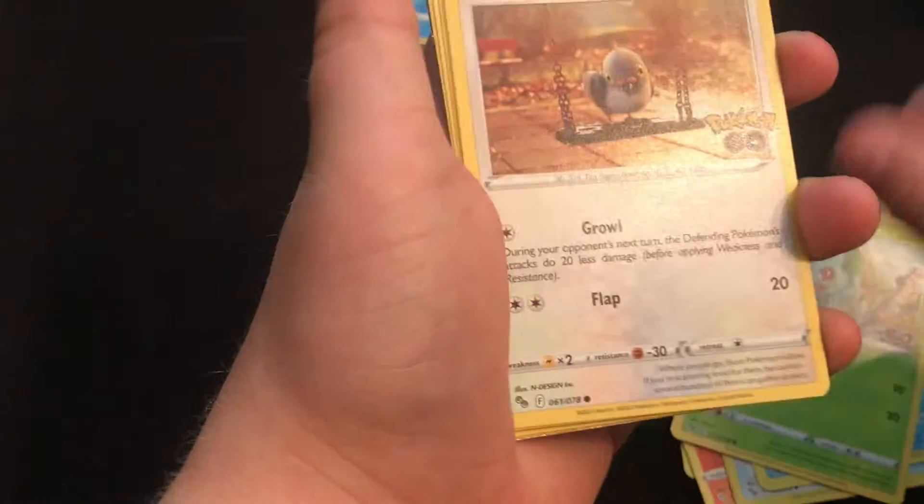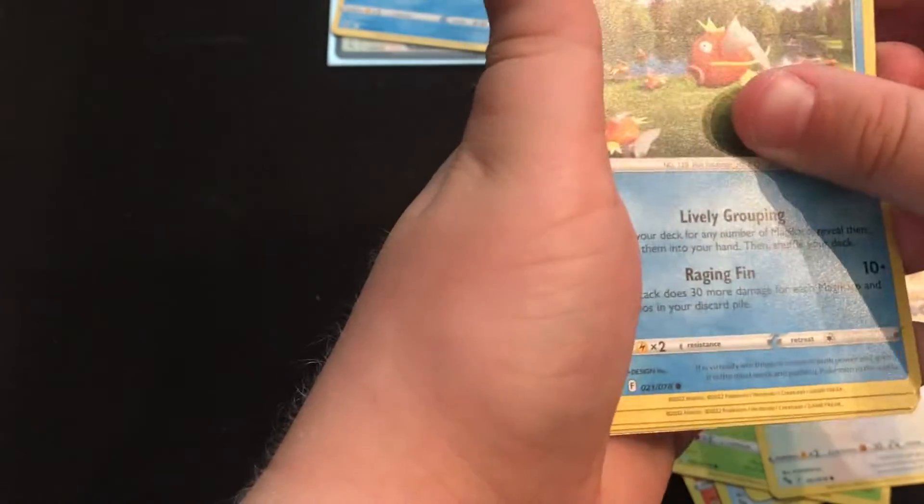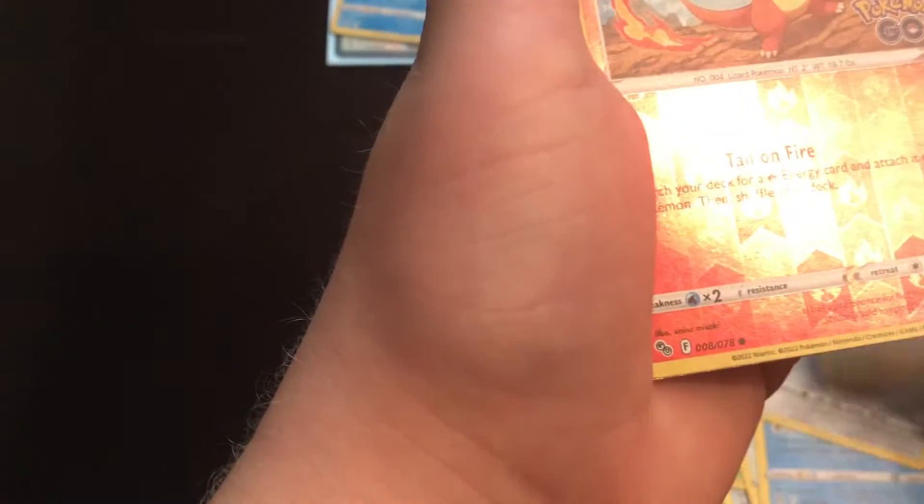Wartortle, Bulbasaur, Pidgey, Magikarp, Meltan, Eevee, Charmander, and yes! Finally!